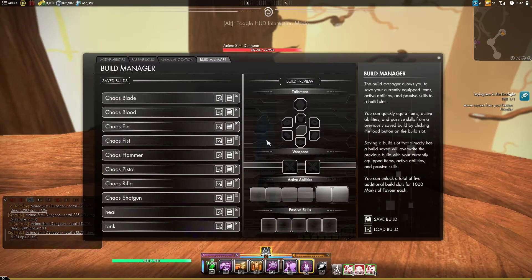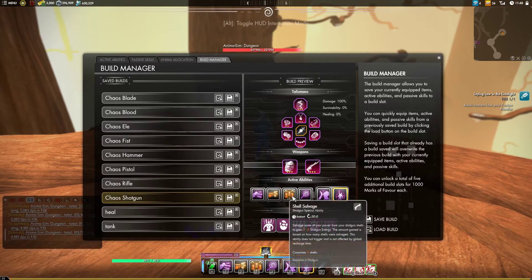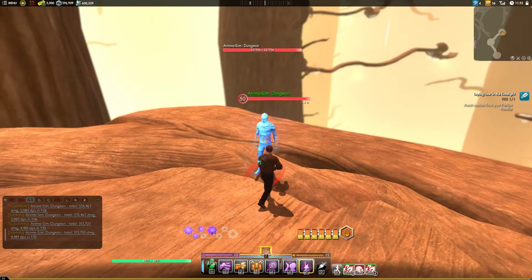We're running Raging Shot as our energy consumer, Shell Salvage as our passive, and Salvage Expert as our other passive. It's quite possible that White Phosphorus or Point Blank Shot are better here, especially since we're using Chaos which will keep us close to our target. Play around with it if you want to.